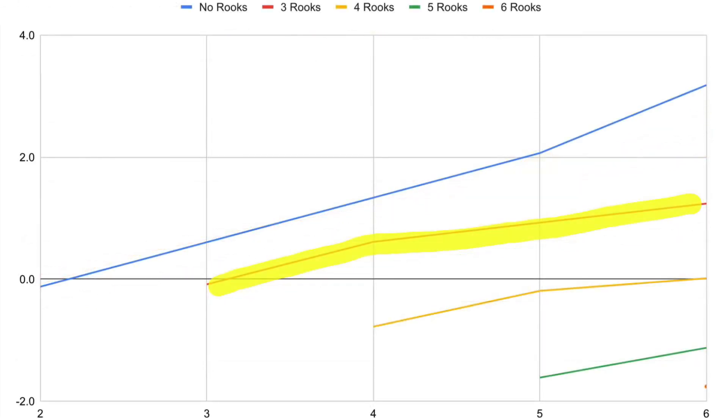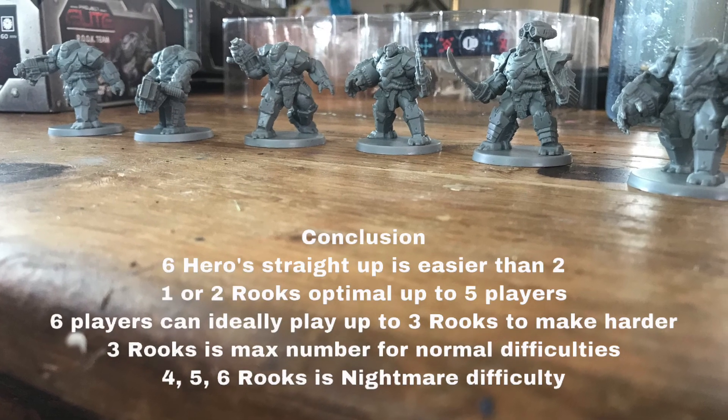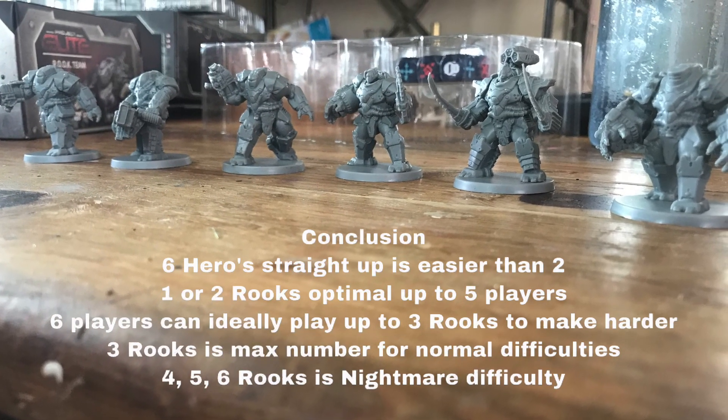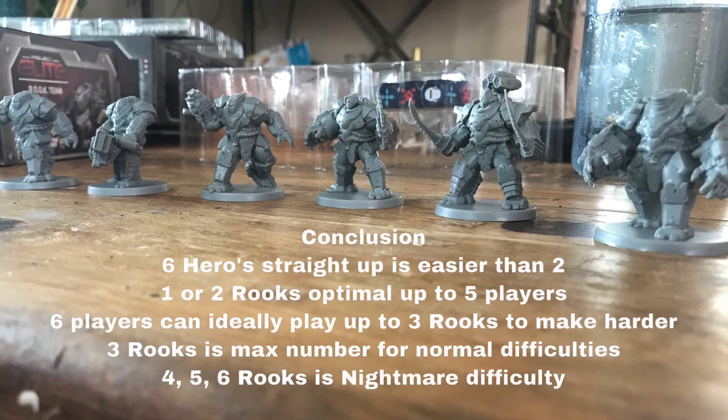Here we can see that three rooks is really the threshold for normal difficulty. It is not as optimal as one and two, but you can still play it and have a pretty good challenge. Four, five, and six rooks really puts the game into a nightmare difficulty mode. Alright guys, that's all the data on the rooks. We're going to have an upcoming video on an overview of each one. Let us know what you think in the comments, and smash that subscribe button. Peace.